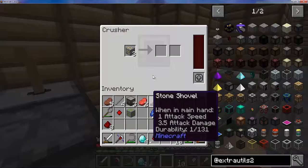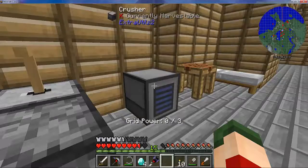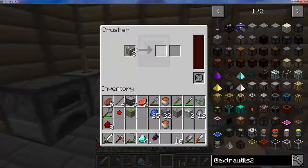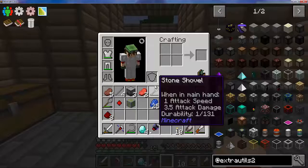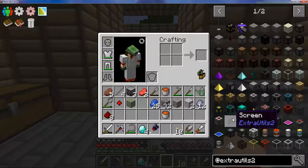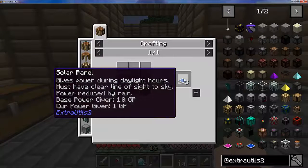Now if I take this gold and put it in — hmm, why are you not working? The solar panels are supposed to work. It says: works during daily hours, must have clear line of sight to the sky, power reduced by rain, produces one GP.